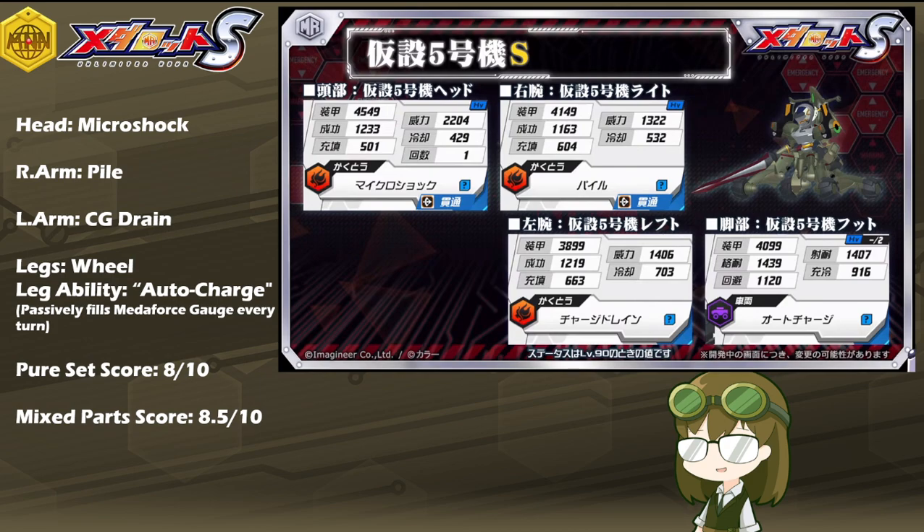In addition, Microshock, even as powerful as it is, is also a very risky skill to use. With someone like Maquette, or even with Death Glare — who was the first introduction of Microshock — you could use it more reliably, but given that Unit 5 has it as a head part, this makes Unit 5 a true suicide-type unit, so you want to be very careful. As mixed parts, I have to rate him just a little bit higher at an 8.5 out of 10, since removing the flaw of wheeled legs, even at the cost of losing some MetaForce synergy, gives him more rounded-out viability.